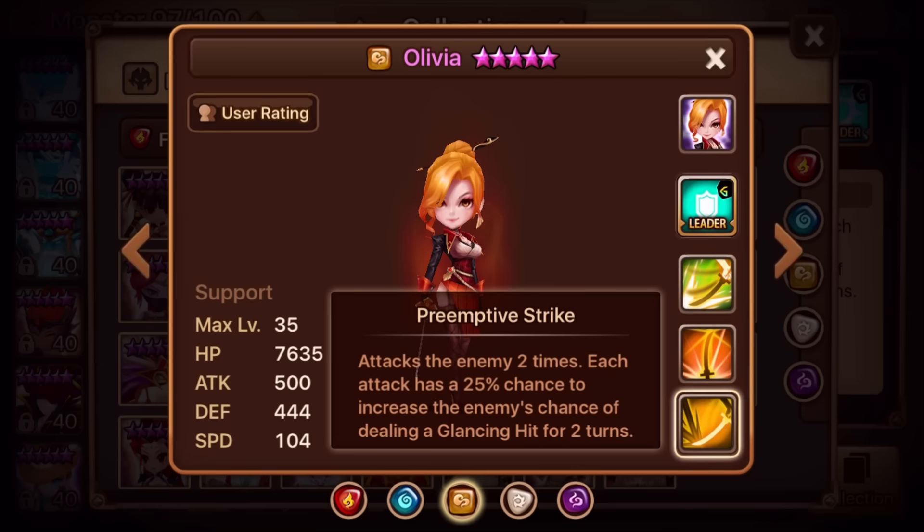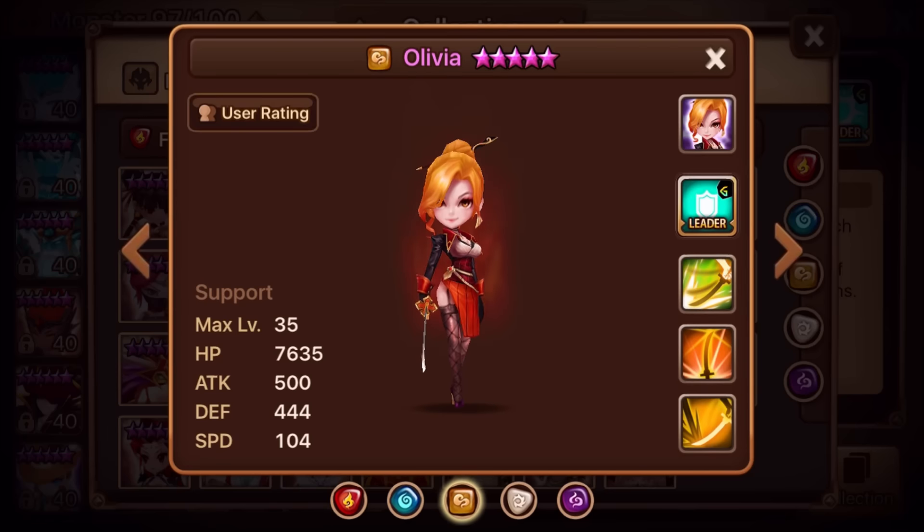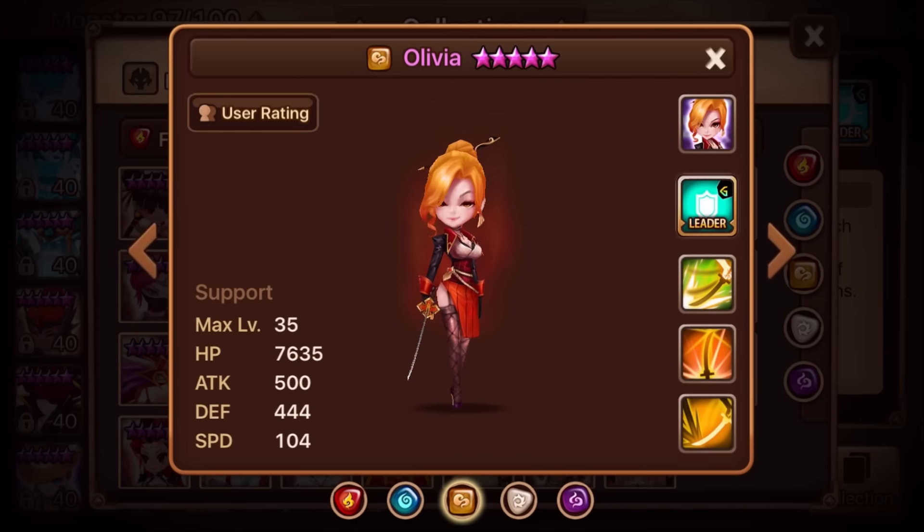Olivia is great for TOA — reducing attack bar for boss stages, defense buff for Trial of Ascension hard mode like Basalt, glancing hit if you don't have Aria for AoE glancing, and that cleanse and resurge ability on manual mode if a healer is stunned. If you don't have Basalt, this is a solid alternative. She was a Hall of Heroes monster and we might see her used more — especially if a future Rift boss doesn't strip buffs.